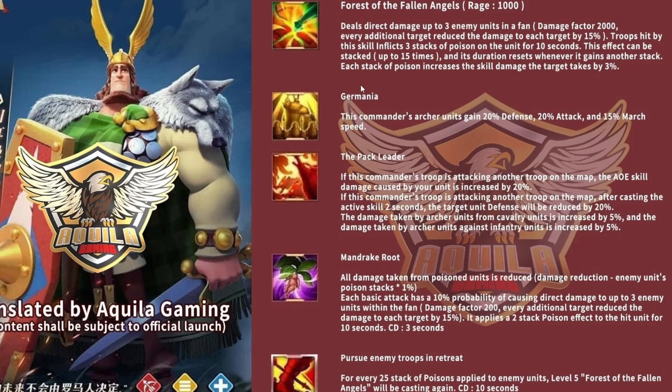Herman's second skill is called Dromania, and it's pretty much just a pure stat skill. Archery units gain 20% defense, 20% attack, and 15% march speed. That's a fairly high amount of defense, and while I would have expected 30-40% attack, it's attack nonetheless. The 15% march speed everywhere - including territory and off-territory - is really good for an archer commander. It's pretty much Nebru's skill but slightly better, and I'm a big fan of it.